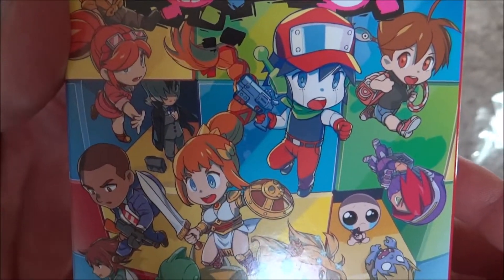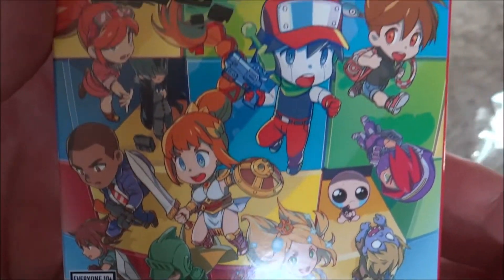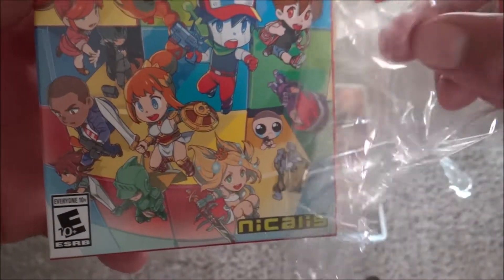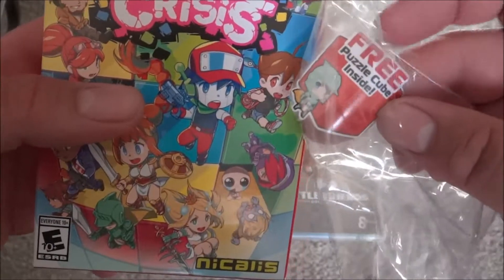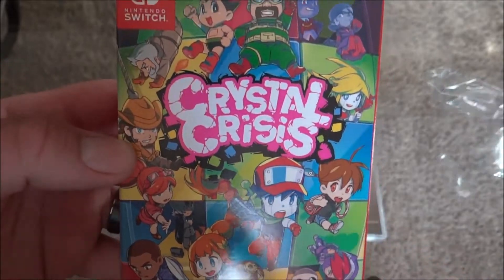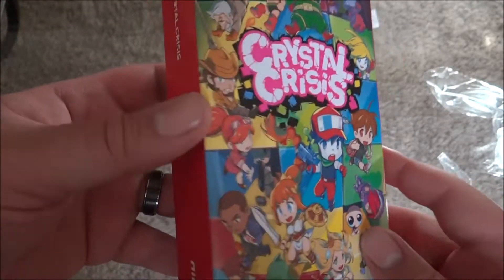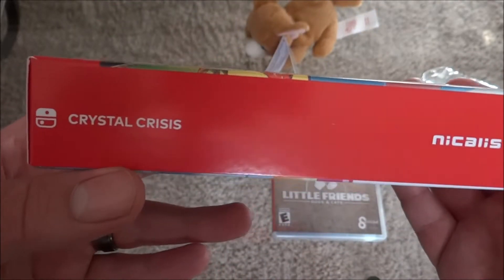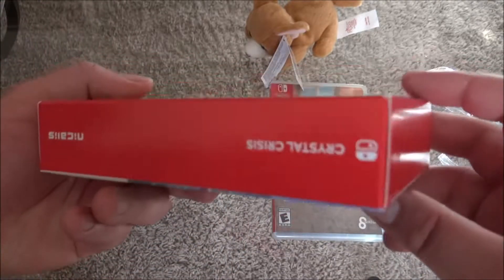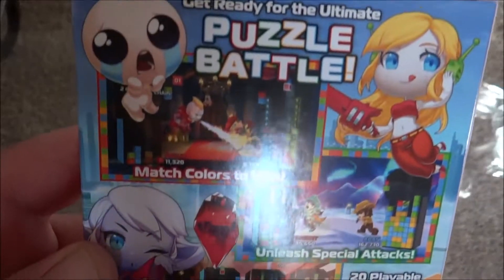As you can tell, the box is very vibrant, very colorful. Nicalis does a great job especially with the art styles of their boxes. They usually have reversible cover art and some bonus goodies inside. This one actually has a sticker here, which I'm going to peel off and put on the box — free puzzle cube inside. Let's take a look at the front of the box, the sides, and now the back of the box.